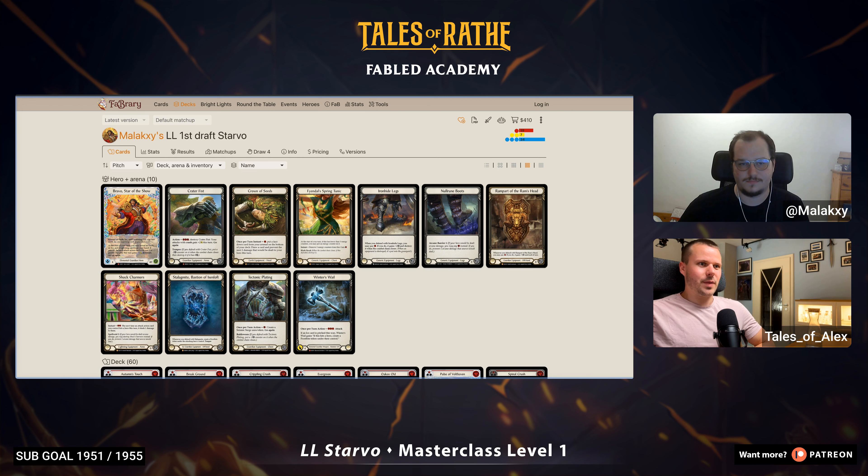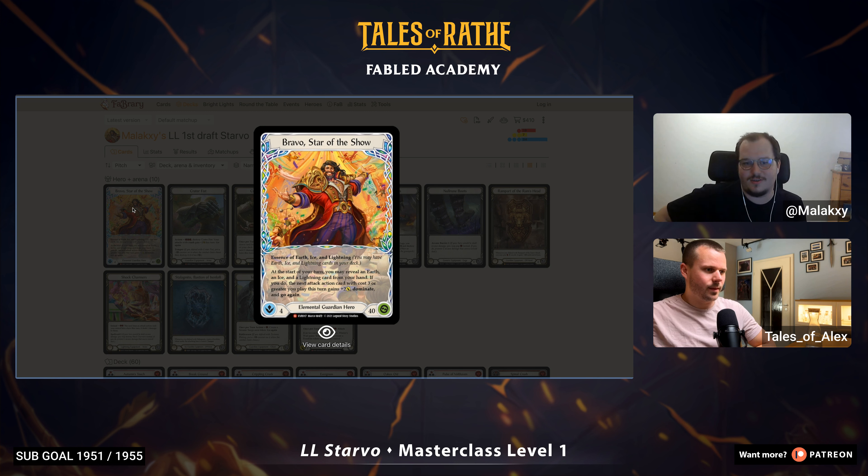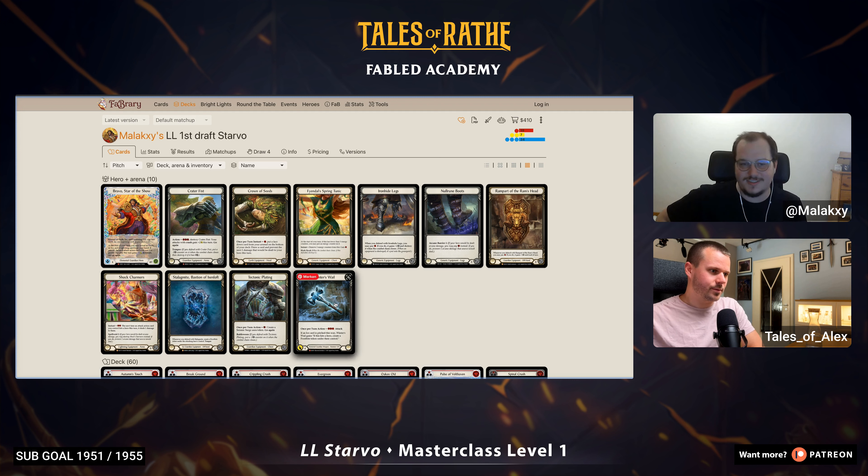Beginning with the decklist, what makes Starvo powerful? Many of Starvo's main strengths is to dominate powerful attacks and give them go again. If you reveal an Earth, Ice, and Lightning card at the start of your turn, your next attack will cost three or more, gains plus two attack, Dominate, and go again. Paired with Guardian attacks and strong on-hit effects, this becomes very devastating.